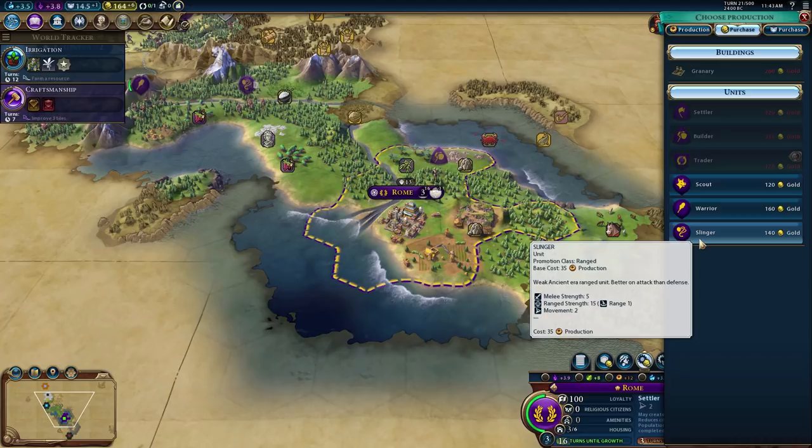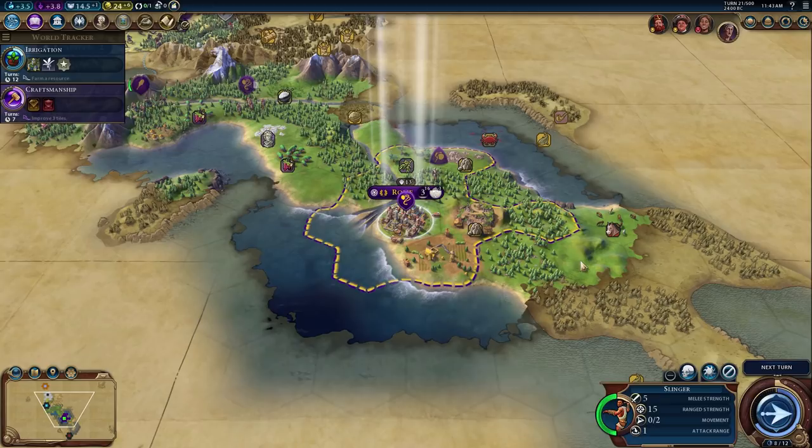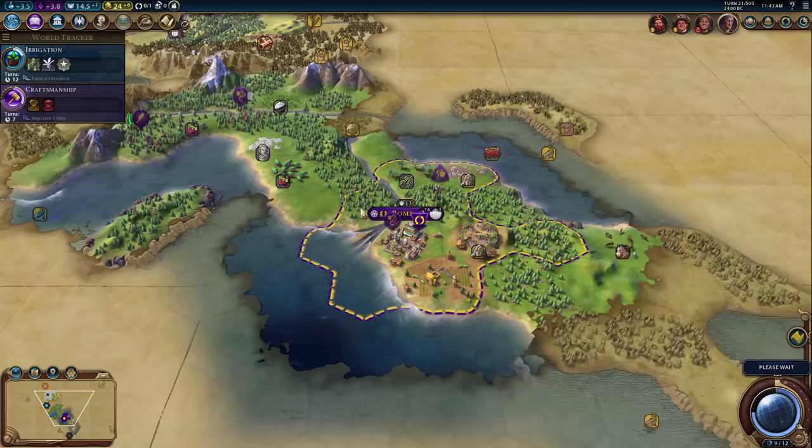Let's come home and purchase a slinger, then put them up on this mountain — hopefully that will chase away any scouts before the enemy arrives. We got our first trader unit.